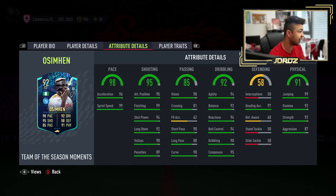Passing overall of 85: 90 vision, 81 crossing, 62 free kick accuracy, 90 short pass, 80 long pass, 90 curve. Short and long passing is on point for a striker — very happy with those stats. Dribbling overall of 92: 94 agility, 92 balance — banging. Maybe put an engine on it to up it a little bit, but I don't think it needs much more. 94 reactions, 94 ball control, 90 dribbling, and 95 composure. The composure in line with the finishing — outstanding. What a card this is.